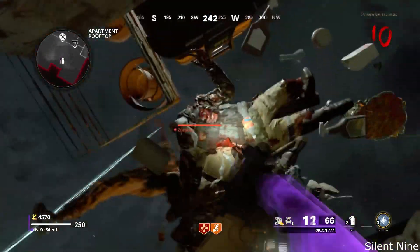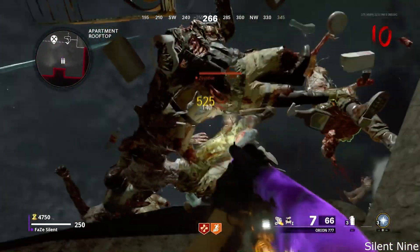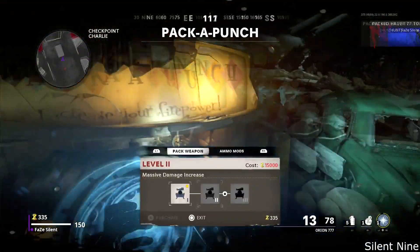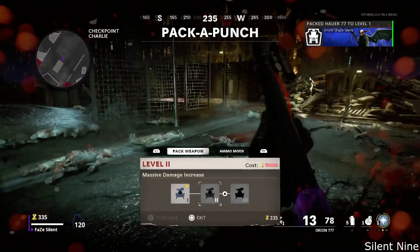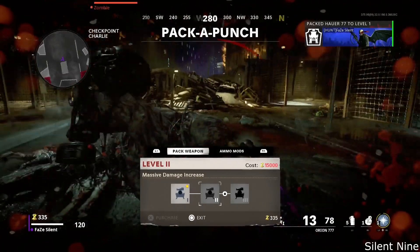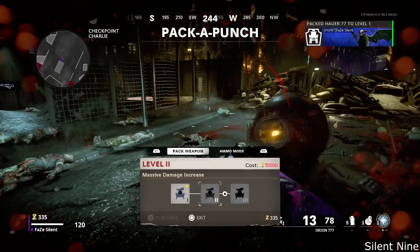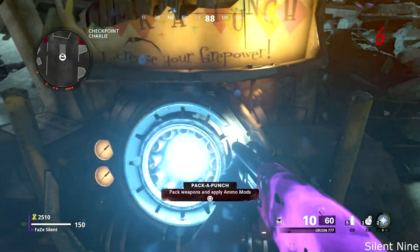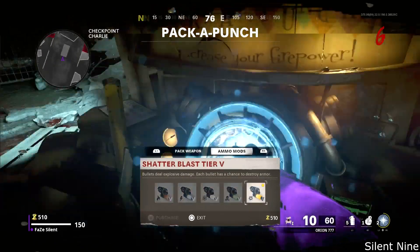The first step is to load up into Mauer der Toten. Next, go to Pack-a-Punch and unlock Pack-a-Punch. Then you want to get your weapons ready. You can bring any gun in this glitch because every gun is usable. The best thing to put on your weapon is Shattered Blast, but you can choose whatever you want.